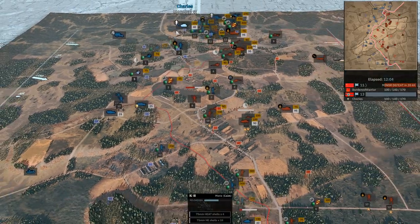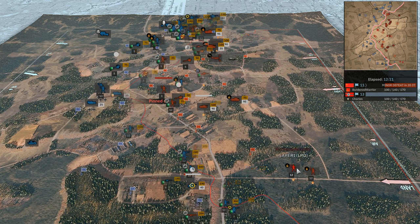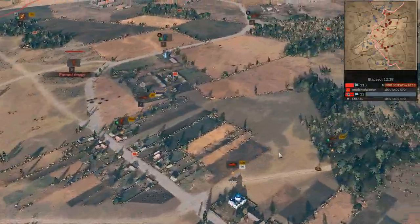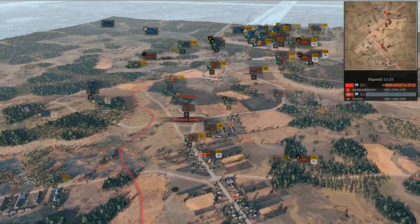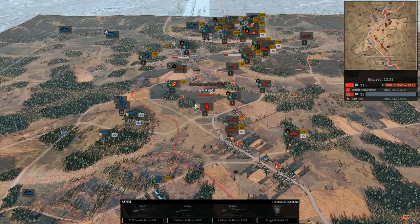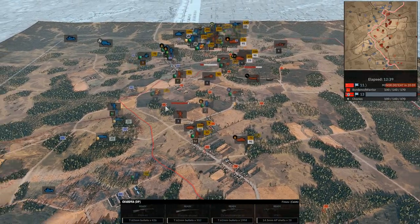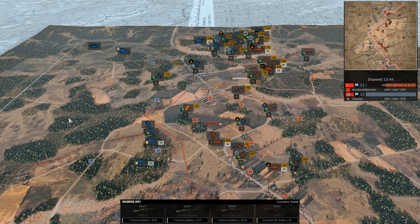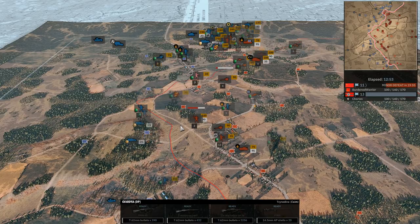We do have a T-34 that's been trying to engage that mortar to the south. The IG-18 and the 76.2 were engaging each other, and the 76.2 gets by with a little help from his friends. With the IG-18 fallen, the middle part of the field is rather open. With the 84th you get the guard DP spam and just walk over the open field — anything pops its head out, you've got a bunch of guard DPs to shoot.